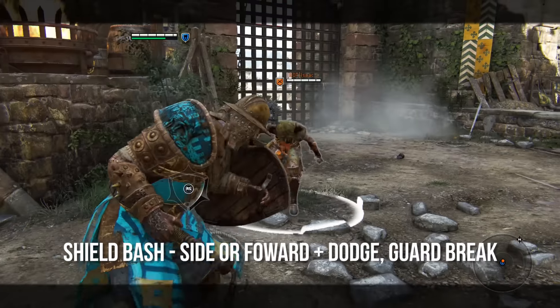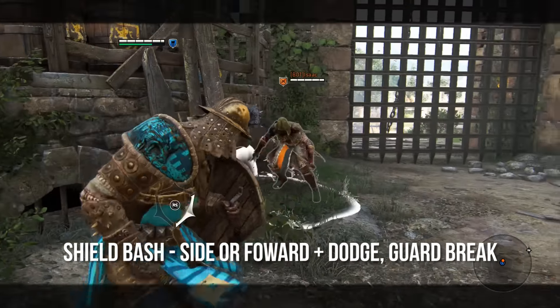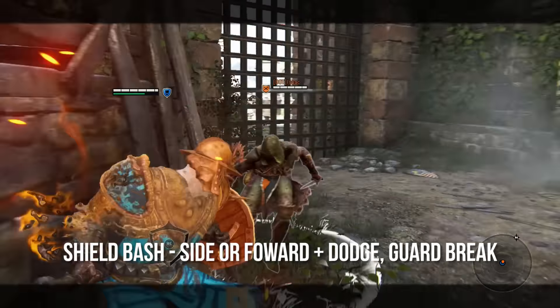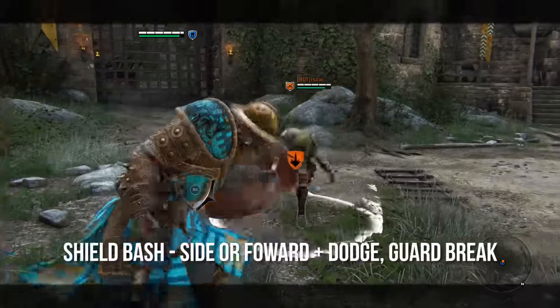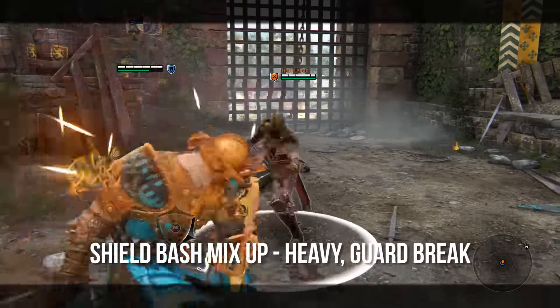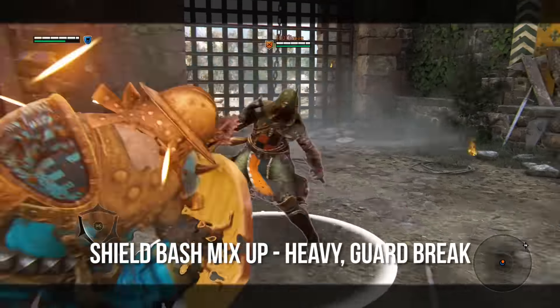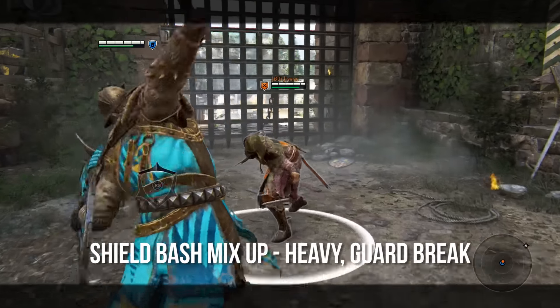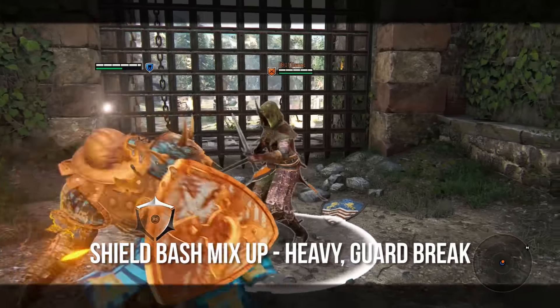You can use side dodge so you can dodge an opponent's move and immediately go into a shield bash to open up a free attack. Remember that if you're fighting a big, burly opponent like a Raider who's just swinging really heavily, especially from above, you need to be able to side dodge and then guard break into the shield bash. Another version is shield bash mix up, which is heavy and then guard break. This is so important to learn, and this is how you can get into the Conqueror's Vortex.